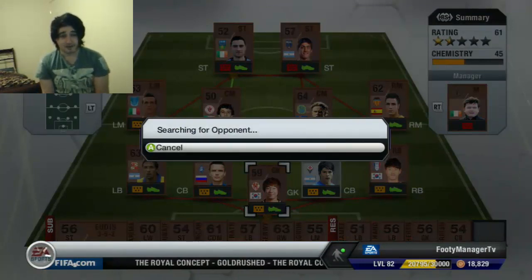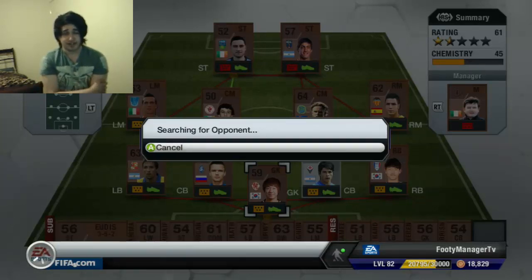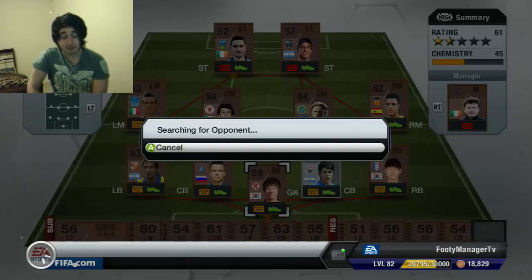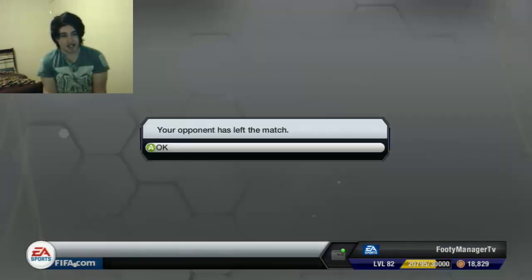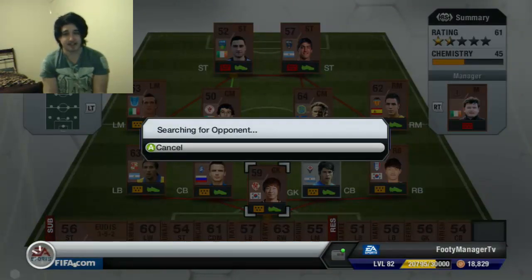I guess I have to find another opponent and try to get the win. Maybe get a chance to play against an easier team. At this stage a lot of people have great teams, so it's going to be hard to win. We created a chance at the start of that match but he wanted to quit. Some matches have been lagging for me — maybe that's why he quit, it's really hard to tell. Unfortunately I only get a good connection against people from Australia, so it's pretty tough to find good opponents.